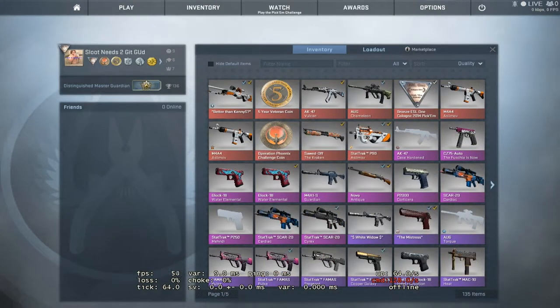I've done a lot of trading recently, pretty much that and betting, and I've acquired quite a loadout. I pretty much only bet on games that I'm positive I'm going to win, or at least extremely confident I'm going to win. I have yet to lose one since, and my inventory value has pretty much tripled, quadrupled since then.